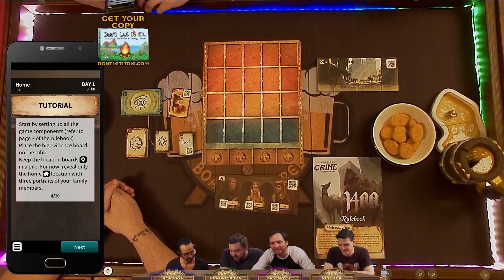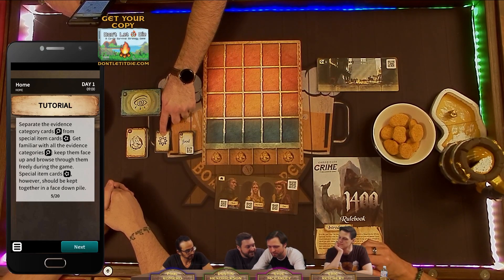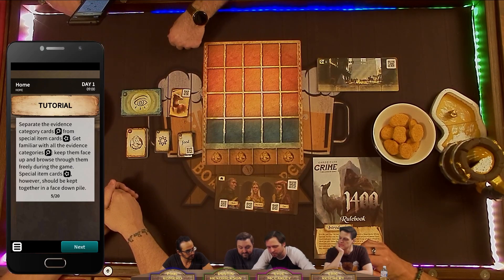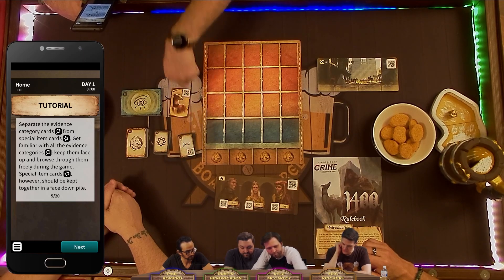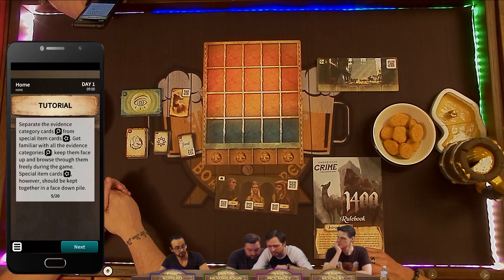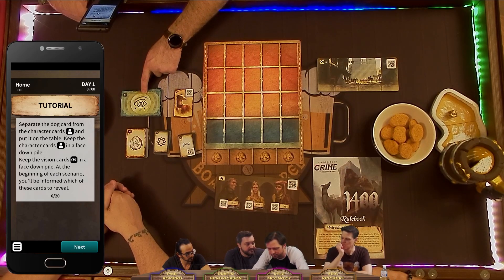We have an eclectic family. Separate the evidence category cards from the special item cards. Get familiar with all the evidence categories — keep them face up and browse through them freely during the game. Special item cards, however, should be kept together in a face-down pile. You can look through these whenever you need to figure something out. Separate the dog card from the character cards and put it on the table. Keep the character cards in a face-down pile. Keep the vision cards in a face-down pile.